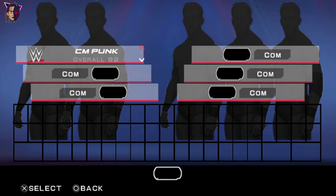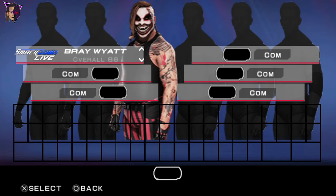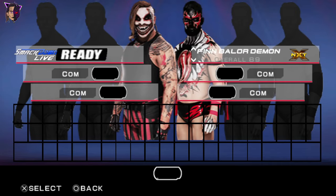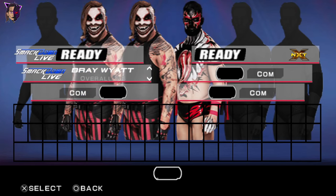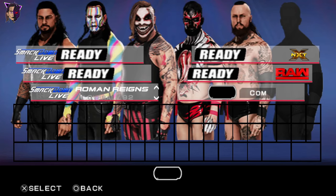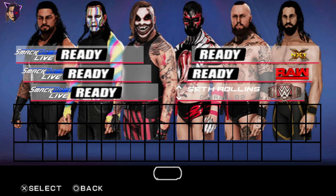First of all I'll select The Fiend Bray Wyatt. And let's select the opponents: Finn Balor the Demon vs Jeff Hardy vs Aleister Black vs Roman Reigns vs The Universal Champion Seth Rollins.